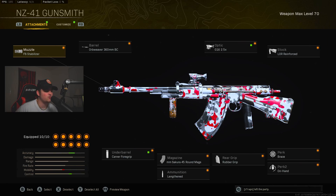For the NZ41 build, you're going to want to add the F8 Stabilizer, the Orb Weaver 36mm BC Barrel, the G16 2.5x Optic, the Lower Reinforce Stock, the Brace Perk, the On-Hand Perk 2, the Rubber Grip, the 45 Round Mags, the Length Ammunition, and finally the Carver Foregrip.